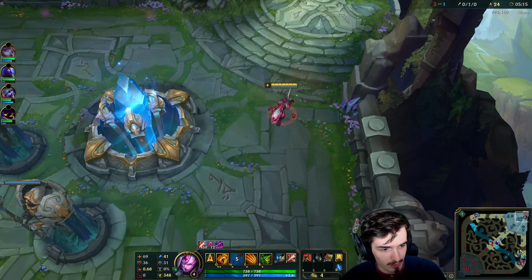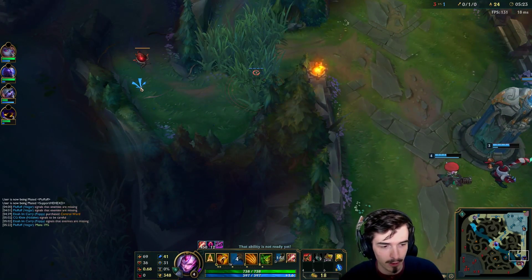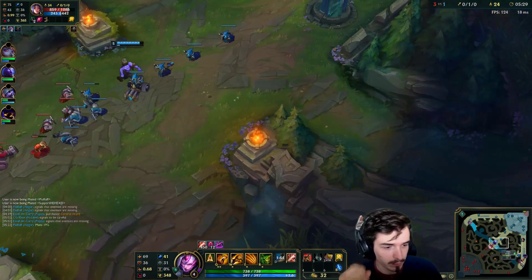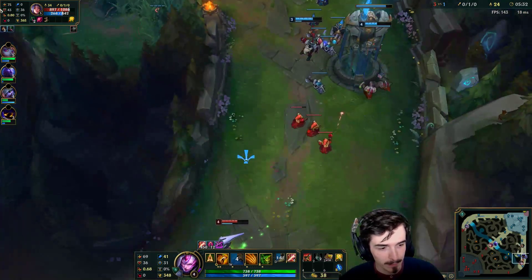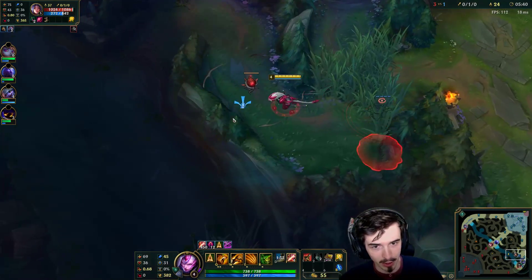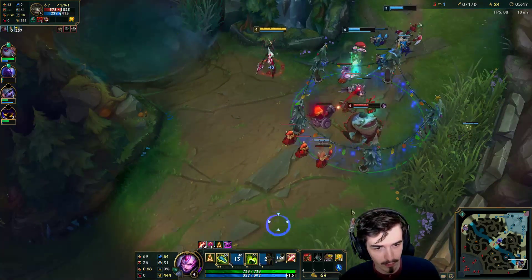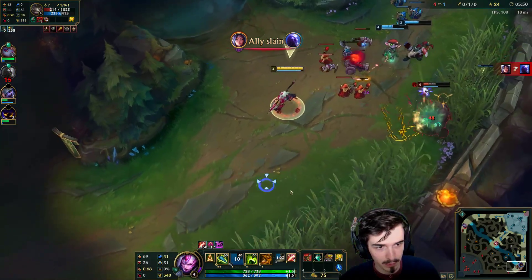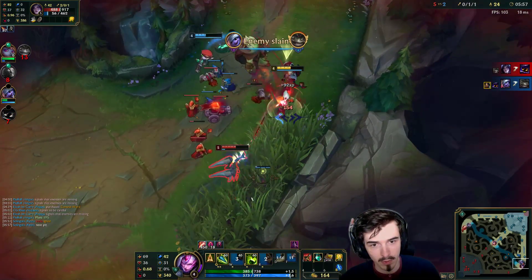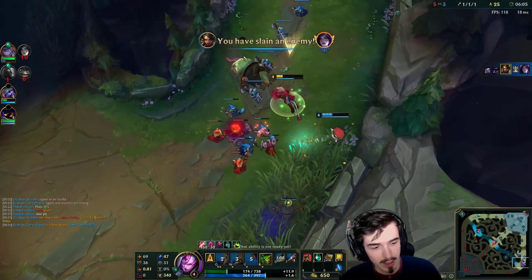Now I want to go bot side here — Gromp into a bot lane gank. Maybe do a bot gank first with my red buff. These guys are pushing out kind of far and they shouldn't have summoners since they fought early on. Ryze is also an okay gank because of his Rune Prison. I'm going to come in here, ping it, and jump in. Got the red buff — beautiful! That's two kills for us. They do get one, but it could be worse.